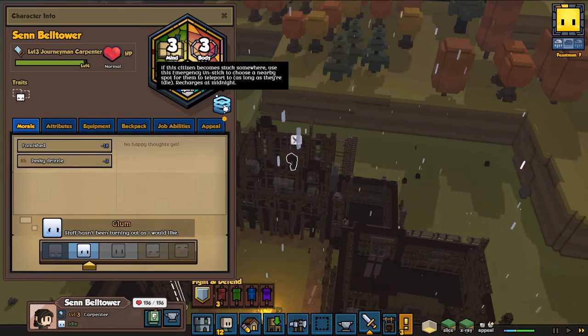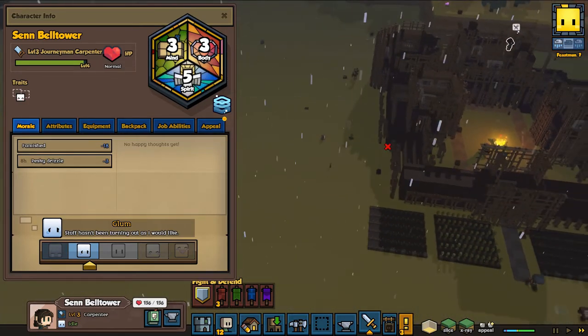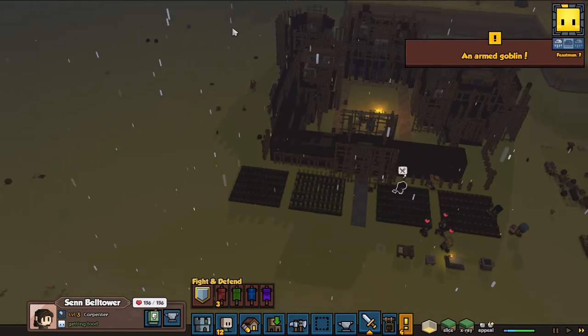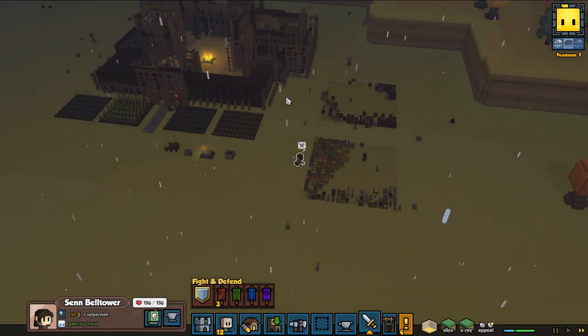If citizens become stuck somewhere, use the emergency unstuck tool and choose a nearby spot - it will teleport them. That's the first time that's happened to me. Now at least they can eat.